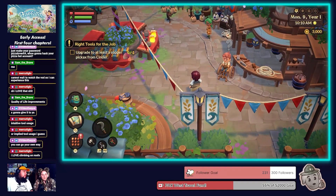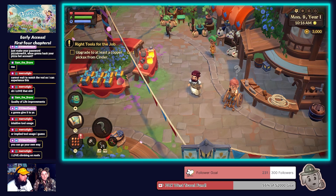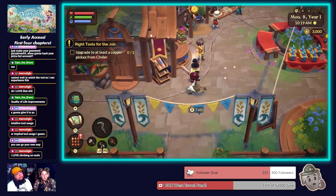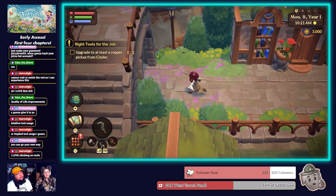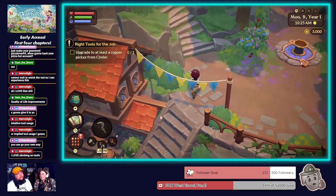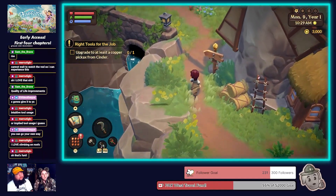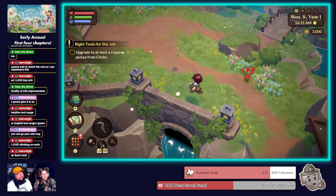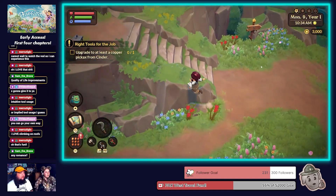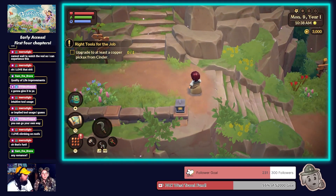The charm works on multiple different levels — the almost family-friendly charm, the goofy writing charm. It's got it all over the visual style, which is great. There's some good humor in the writing and it's self-aware, being cheeky about things that are silly and unbelievable about farming sims.